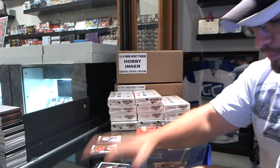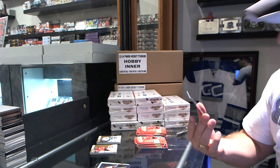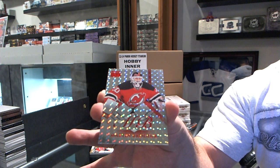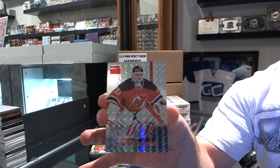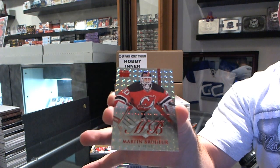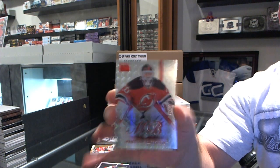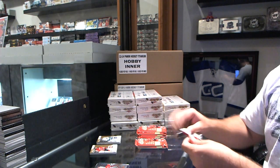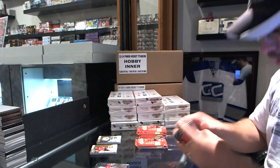We've got a Sky Boss Premium, Star of Rubies, number 50, for the New Jersey Devils, Martin Broder. Marty Broder! Boom! New Jersey on the board, look at that.